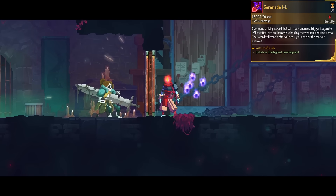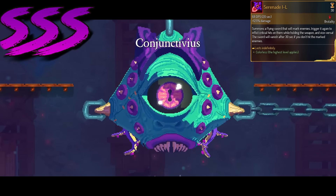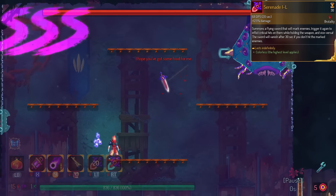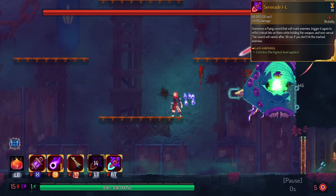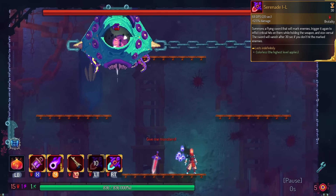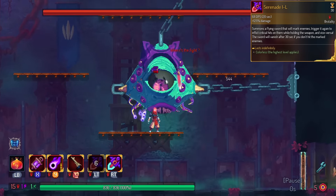Serenade has infinite duration in pet form. This is triple S tier. If I ever see Serenade as a legendary, I dig out a regular Serenade from shops and I run that for the rest of the game. It's not even the melee attack that does the most damage — I think the pet itself does more than you. So all you're doing is applying marks with your normal attack while the pet kills everything.